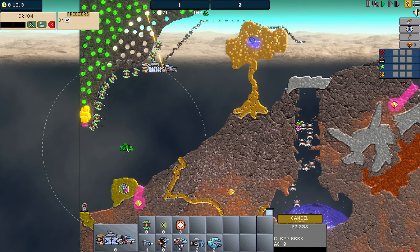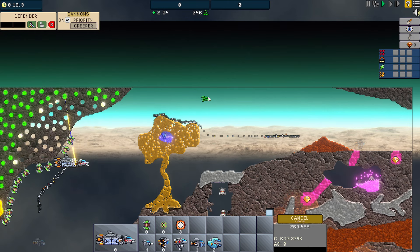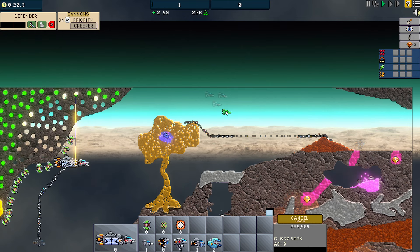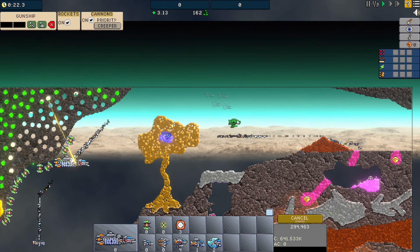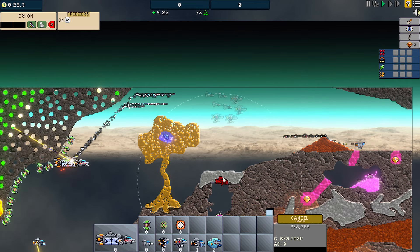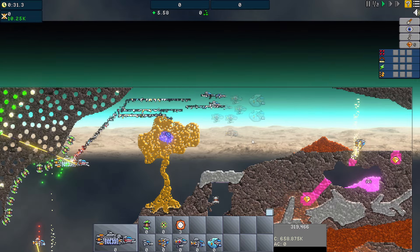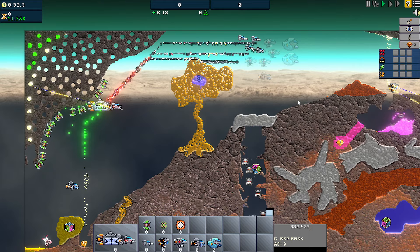Once they come online and our storage begins to build, it's time to assemble the fleet. My plan here is to knock out that first emitter in the slowly decaying tree as quickly as possible. These roundish, aqua-colored ships are makers, our latest new toy.